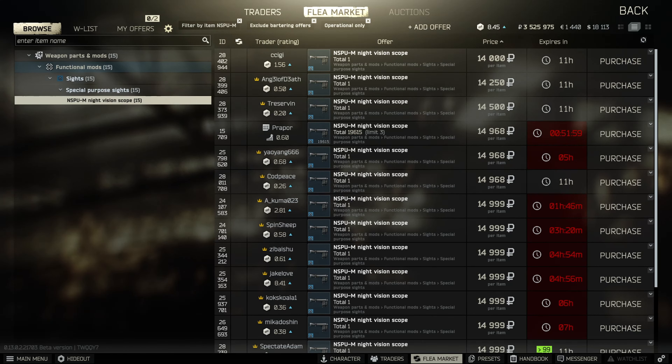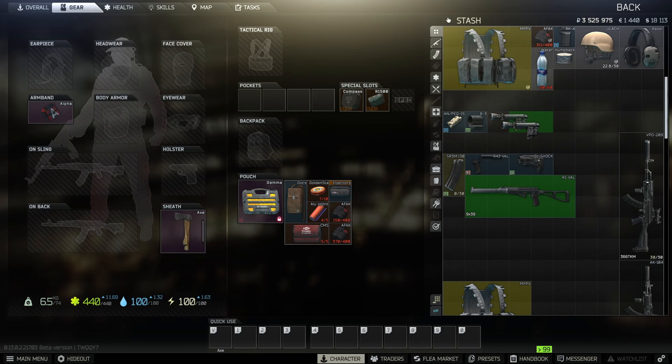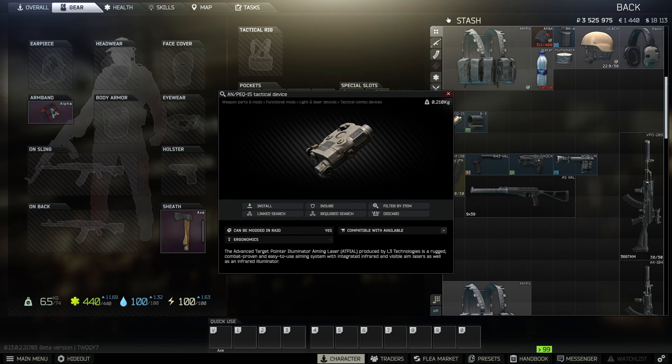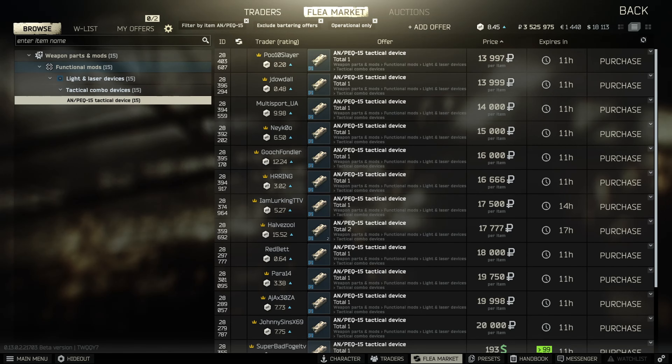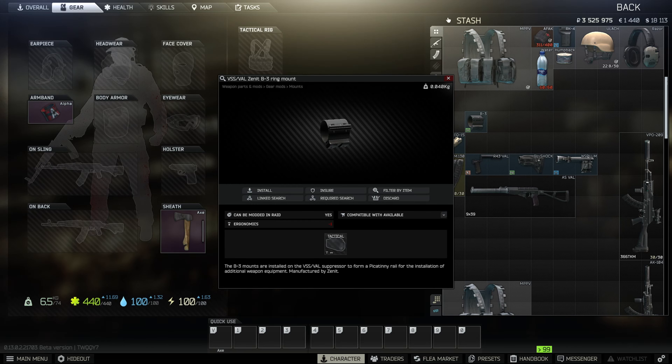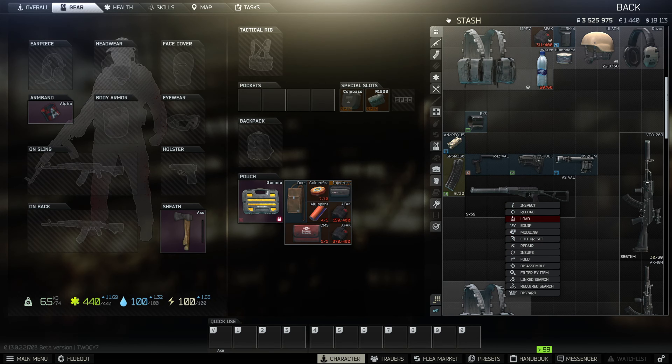Next, grab the NSPU night vision scope — really cheap on the flea market, around 14-15k. We're also gonna need the AN/PEQ-15 tactical device. These can fluctuate on the market; I've seen them for around 19-20k, but right now they're at 13k, which is pretty cheap.